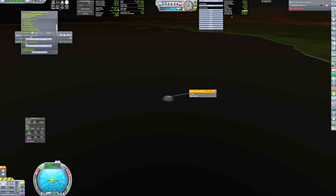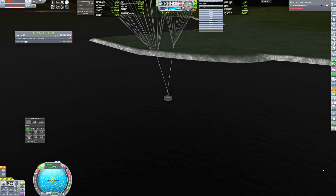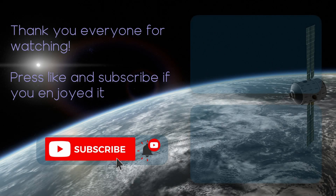Parachutes ensured a soft landing in water where the craft was recovered and the surface sample was transported for studies. That would be all for today — thank you everyone for watching, please press like and subscribe if you enjoyed it, and see you again in my next video.